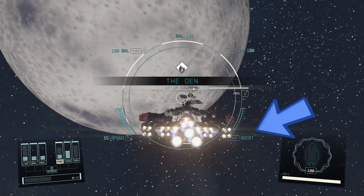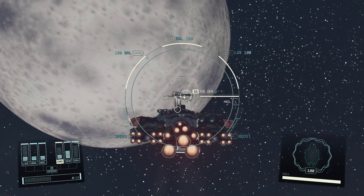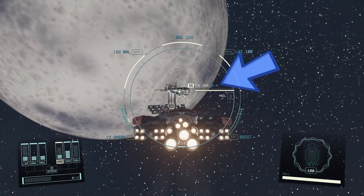Press Left Shift on your keyboard to boost your speed a bit, and once you're within 500 meters the docking option will appear. Then press and hold R on your keyboard to dock.